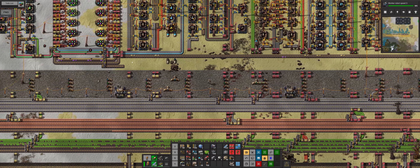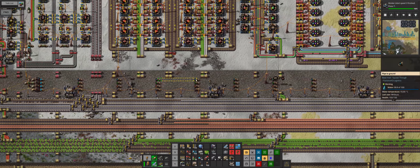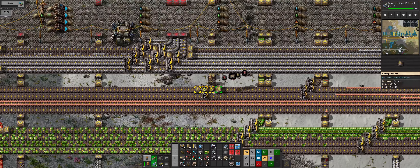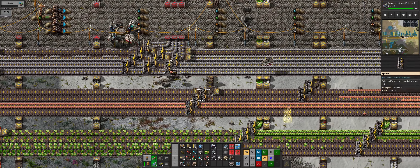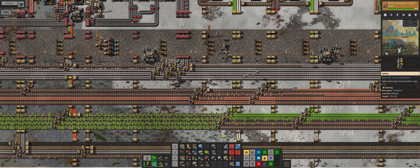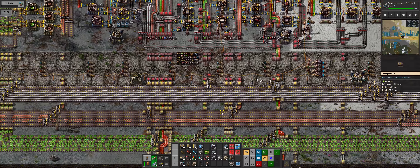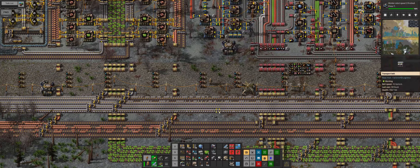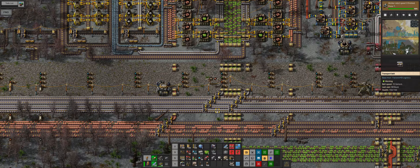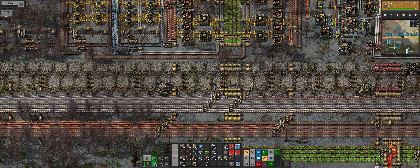Production is struggling with the lack of red circuits. Let's go have a run and have a look at red circuits. We've got a nice row of yellow going. Red circuits is non-existent - it is non-existent because it needs copper, which is not getting through. Copper is being fully eaten by our green circuit array. That is where we're going to leave today's episode.